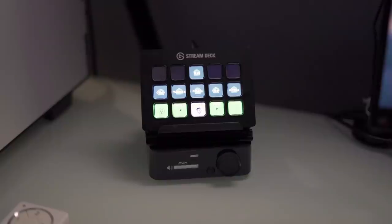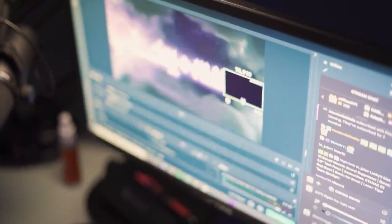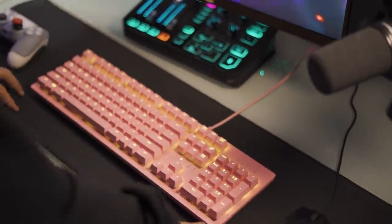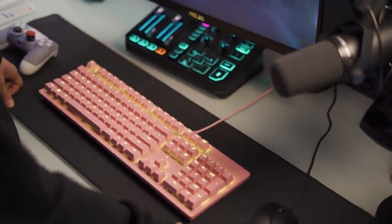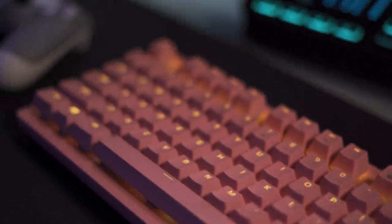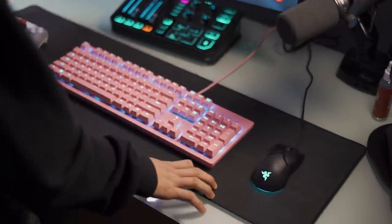To my left we have the Stream Deck, which helps me change scenes on my actual stream. You'll see by clicking a couple buttons we can switch from just chatting to gameplay. Down here we have the Razer mouse and keyboard — I'm not sponsored, and I'm not really a mouse and keyboard player, but when I need it, it gets the job done.